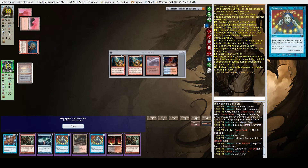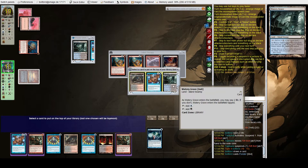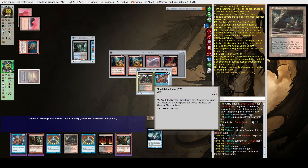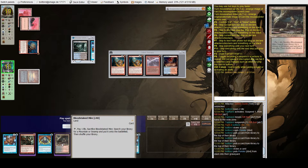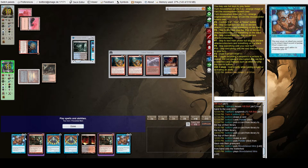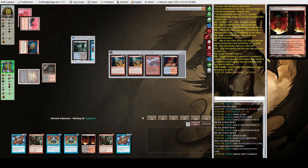We draw another Gut Shot. Let's Ponder. Daze is kind of nice but we already have Daze. I want to draw the Daze — going to play Bloodstained Mire. I could technically kill the creature but that doesn't seem worth it, so I'll just pass. We have double Daze up and a land on top — we can at least get it off Goblin Guide.